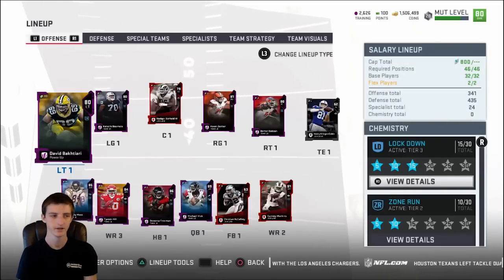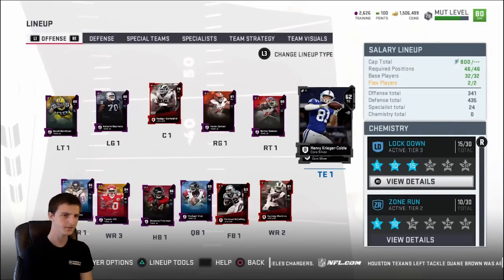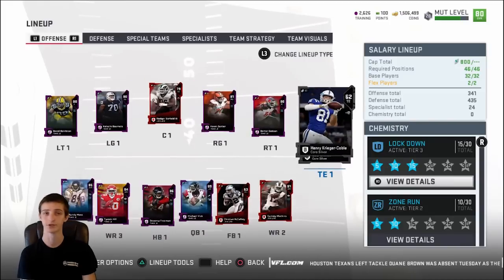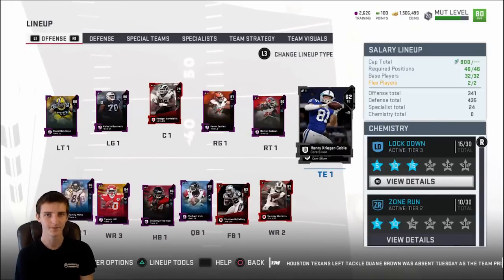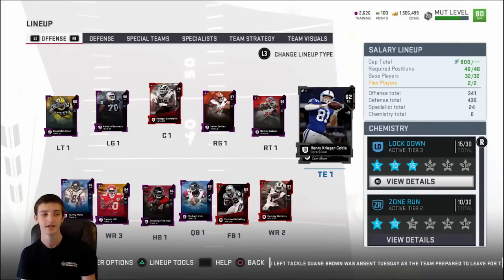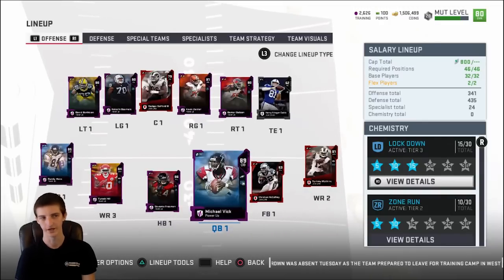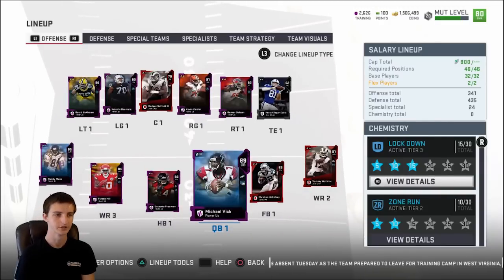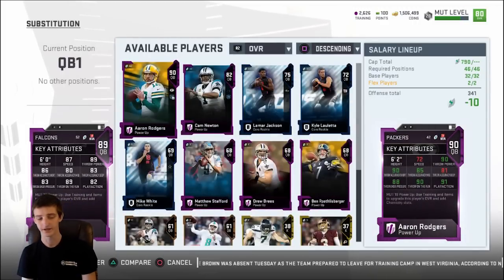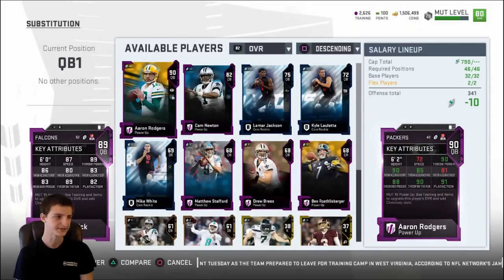My offense is really focused on passing, so run block isn't as important. I'm flexing a running back instead of a tight end — Christian McCaffrey over Jimmy Graham. Jimmy Graham is really good, but his not being able to spin limited what I wanted to do. For quarterback, Mike Vick is just the way to go right now in Madden — you miss fewer throws, and his accuracy being down a little won't kill you.